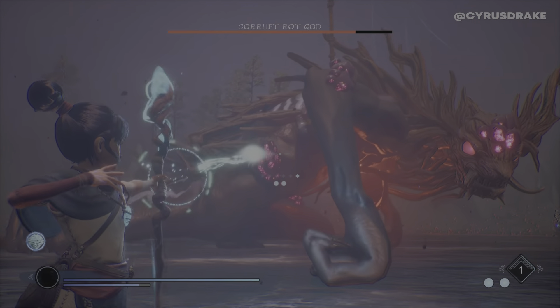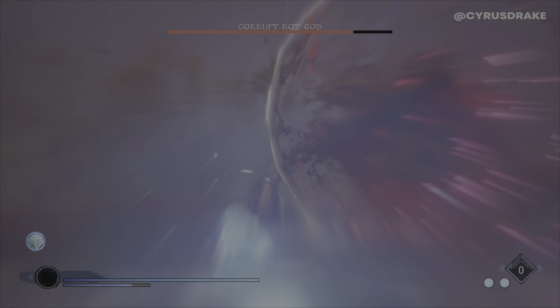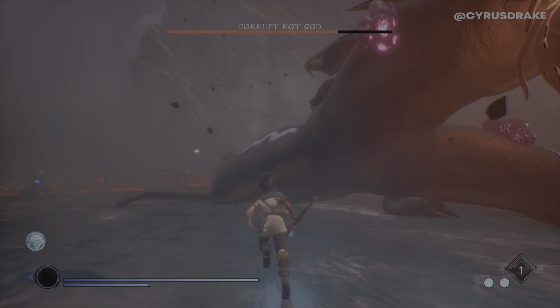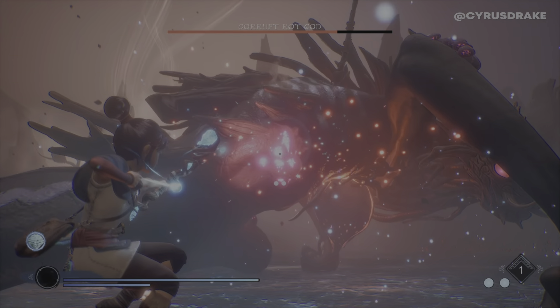That's another attack he does where he kind of flings ice at you. Once again you just do the dodge to the side. He also does a roar like that that kind of knocks you on your butt, but very minimal damage on that one.